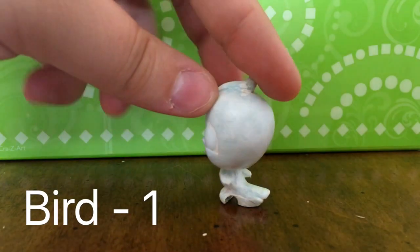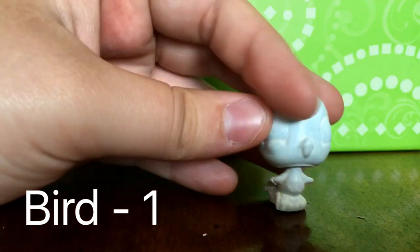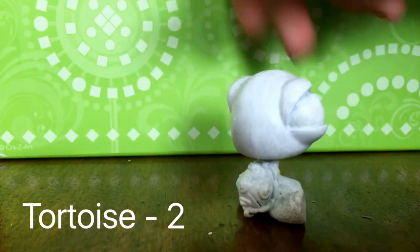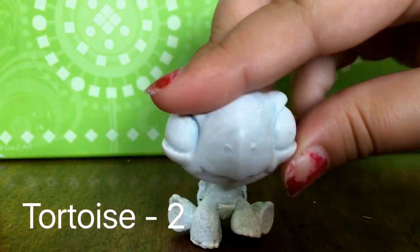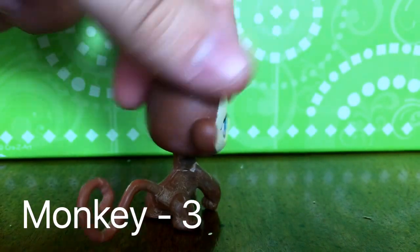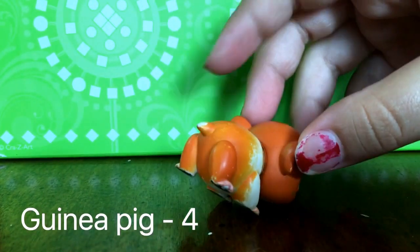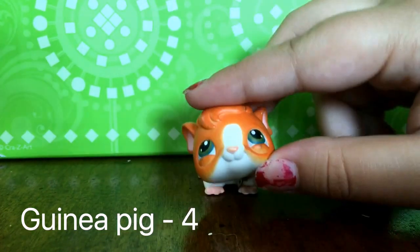Your first option you can choose from is this little bird — that's pet number one. Here's pet number two. Pet number three is the monkey, so if you want the monkey as the custom you'll put a three in the comments. And lastly, we have this hamster or guinea pig — put number four in the comments if you want that one.